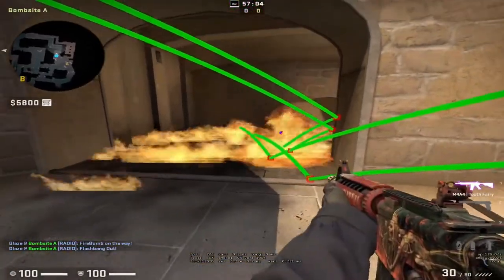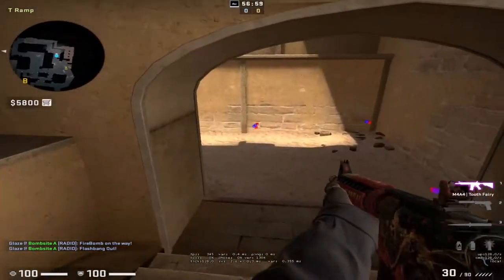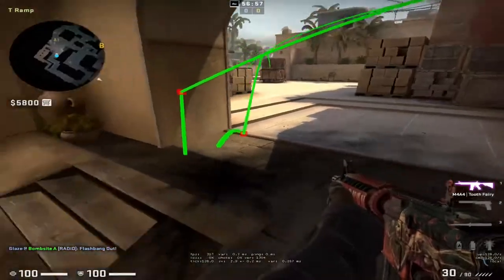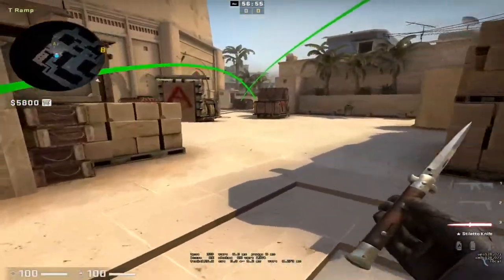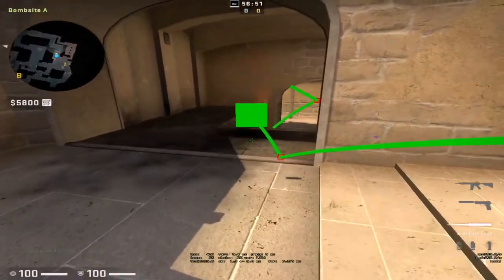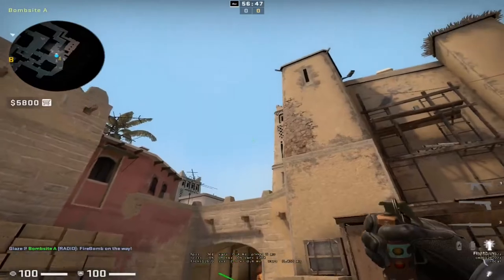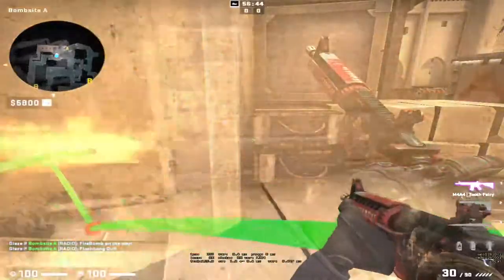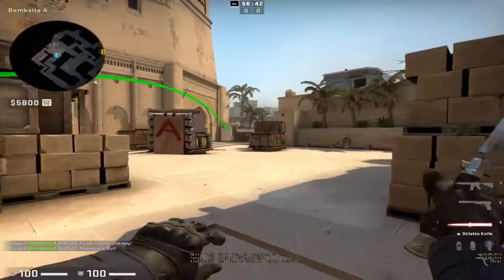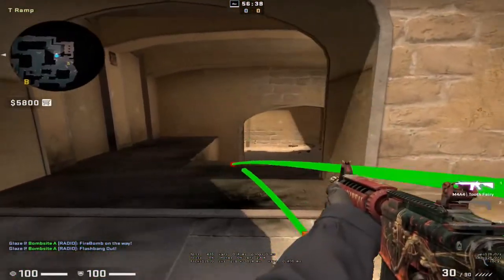That will be a full flash on them. They'll be pushed back by the molotov so they won't be up close. They won't be able to see you because of how high the flames are, and they won't be able to hear you running up or throwing the flashbang either because of the sound the molotov makes — giving you a much bigger advantage when fighting them.